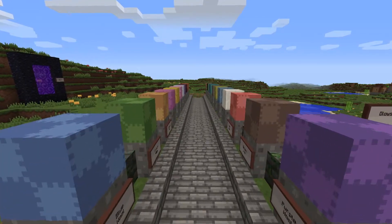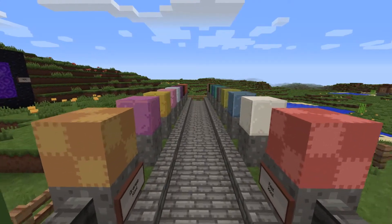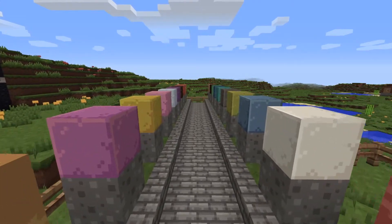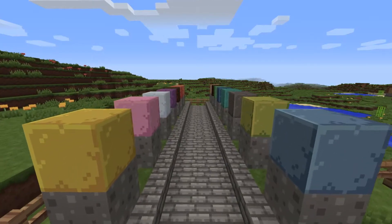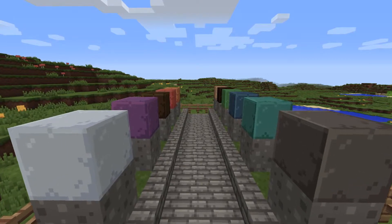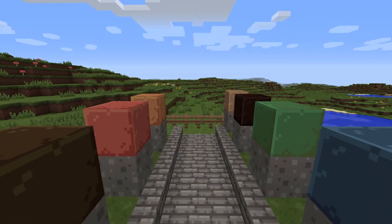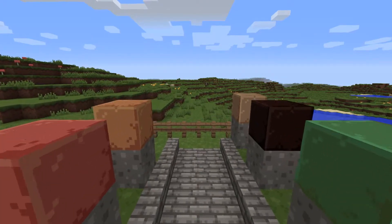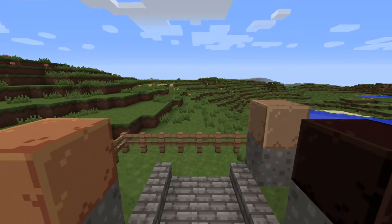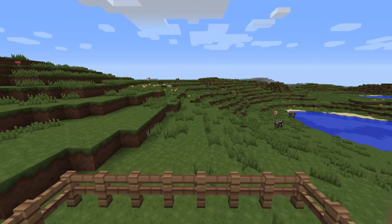Anyway, on to the pack. I have to say it does look quite pleasant actually. Most of the stuff in this has been changed texture-wise and block stuff, which we always like to see. There are a few that haven't been changed and I'll point those out as and when we see them. But all of the stained clays have been changed and look quite nice.